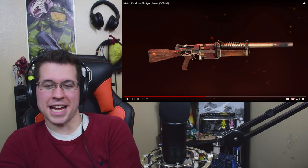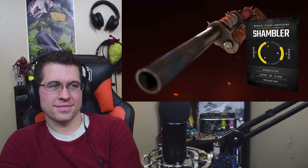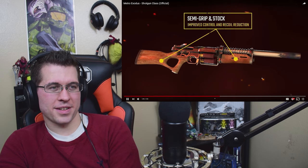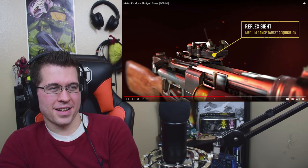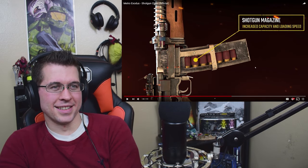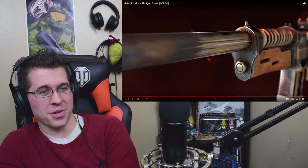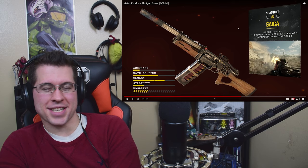The Shambler is the closest thing to your signature shotgun in the Metro — powerful and fully automatic, incredibly useful at close range. Its design has been perfected over the years. I love how the rotary shells work, and I love the stocks they're giving it. It's got some AK parts to it. When they showed the magazine in the trailer, that's what really sold it for me. Have a Saiga and a Kalash at your side.